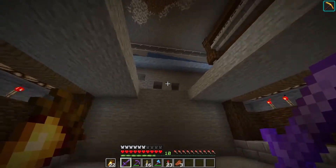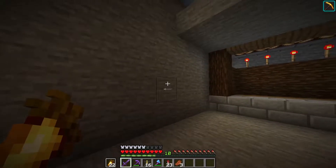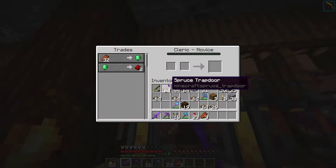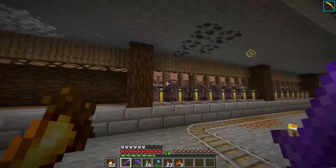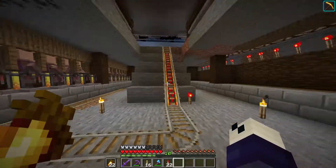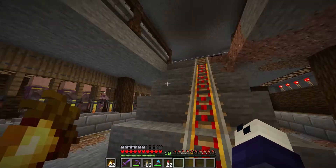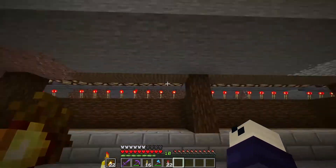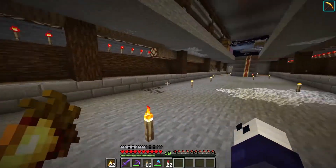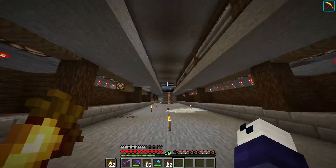Maybe a quick AFK session at the mob spawner or the gold farm could be a pretty good idea, since these villagers also take gold. At the end I'll move another 16 clerics over to this side of the storage room, then do a quick AFK session at the gold farm, and then return to fill in the rest of the villagers — which is going to be 64 total. We need 16 there, 16 here, that's 32, then 32 there and 32 here.